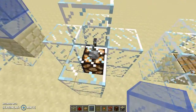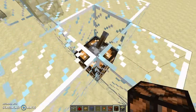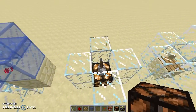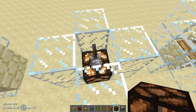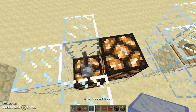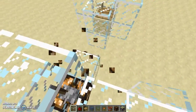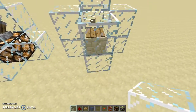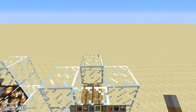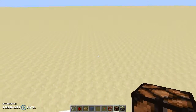Here we have the lever, and the lever is on right now. If we replace any of these glass blocks with a redstone lamp, it'll light up. It goes the same with a pressure plate — I have my sandstone there — and let's replace these with a redstone lamp. And they all light up.